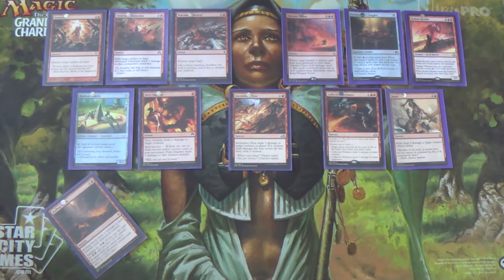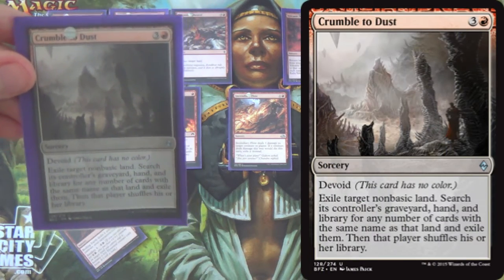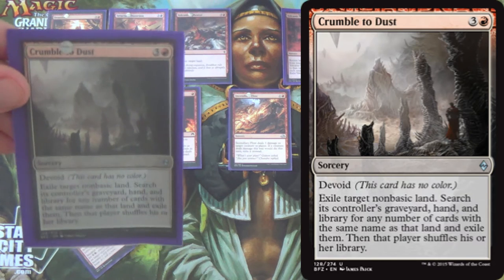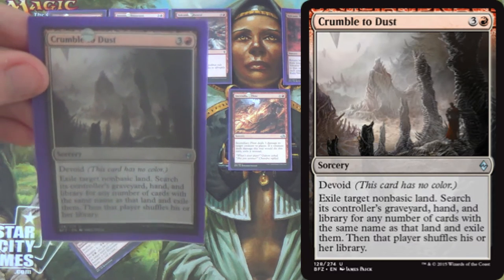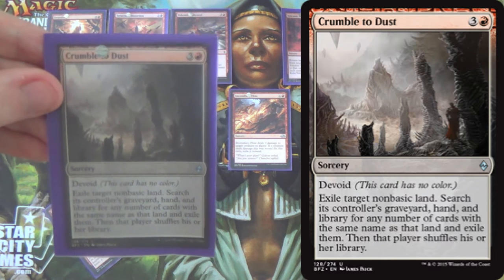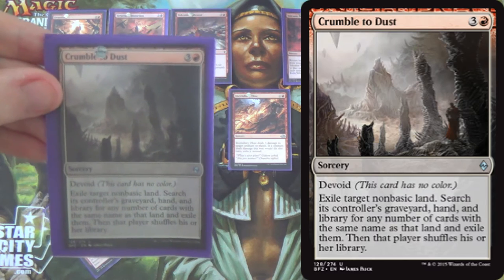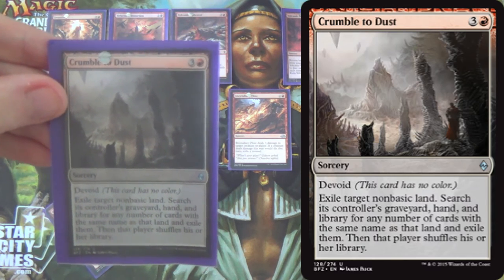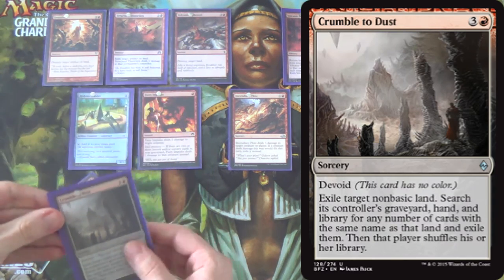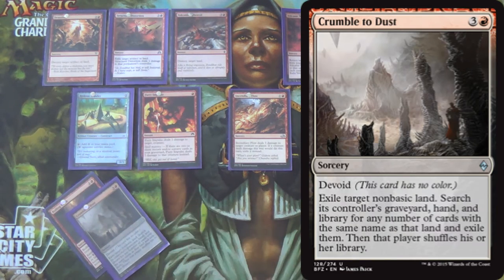Next we have one Crumble to Dust — because why not more land destruction? There are a few decks where we want to remove a land from their deck entirely, with Sanctum of Ugin being a prime example in ramp decks. This also lets us potentially get an opponent off a color altogether, which is pretty sick.